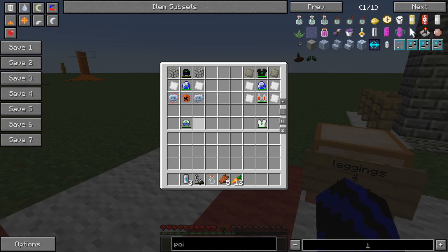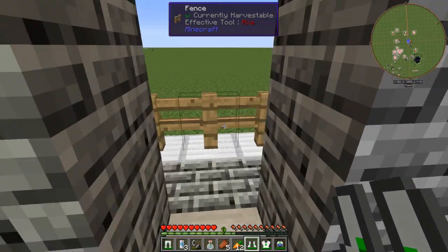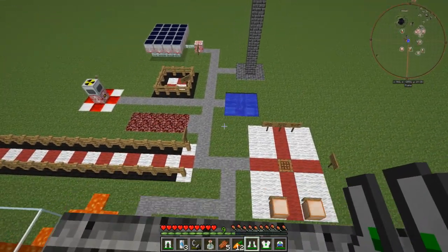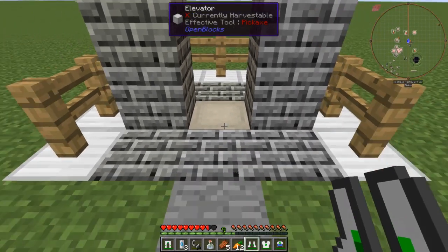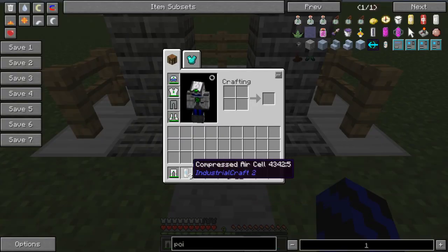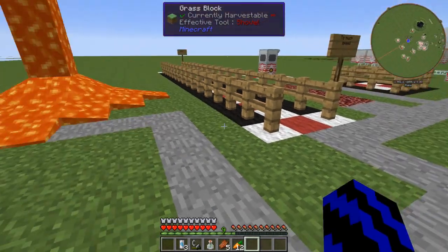So let's grab this out of here. We are now ten blocks high. If we jump off, as you can see we sustained quite a bit of damage. But now if we put the suit on and go up ten blocks again, we sustain no damage. How cool is that?